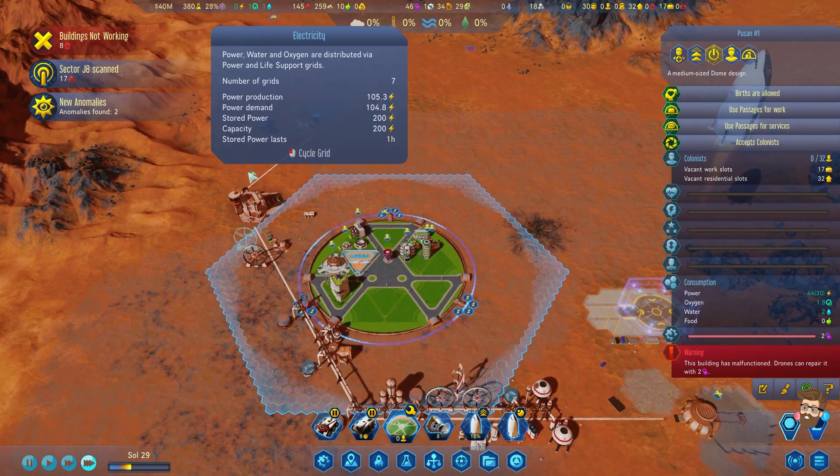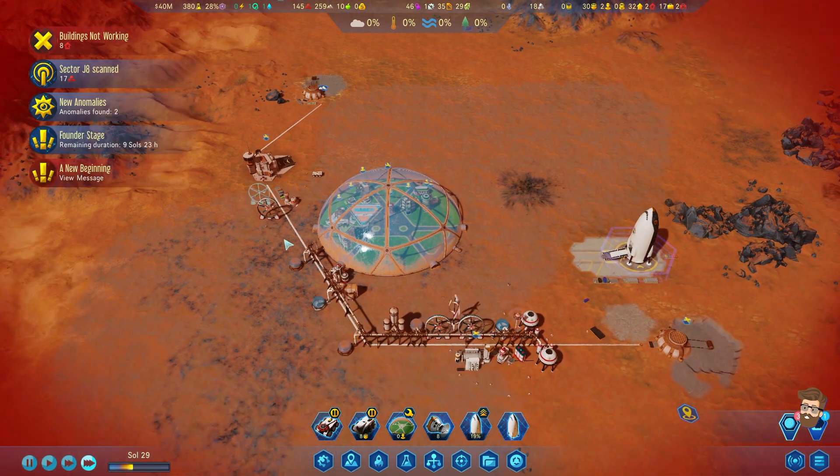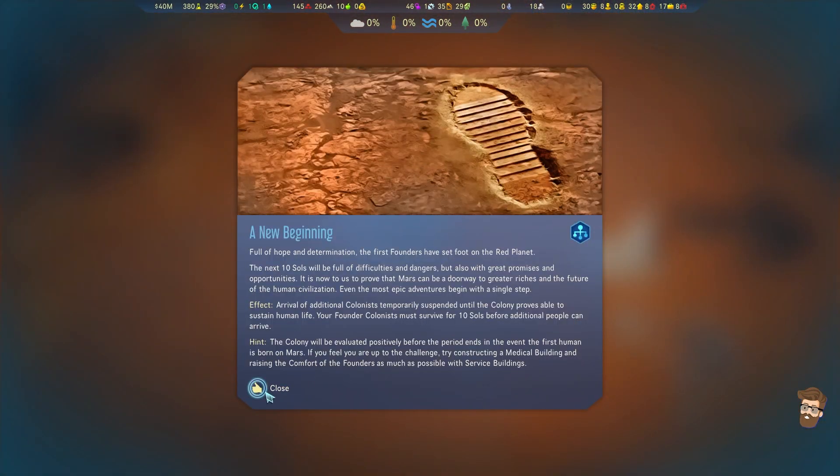We've got a perfect power balance right now, and we're hoping to alleviate that with a couple of machine parts from a large wind turbine. The founder stage has started.